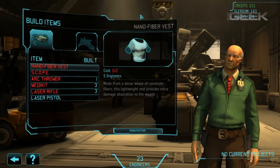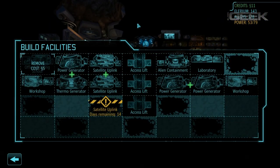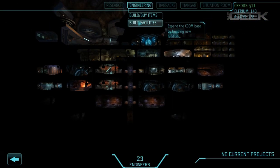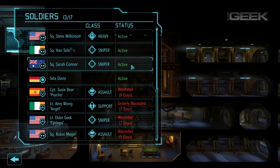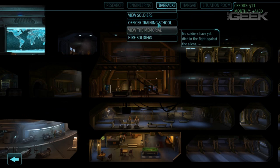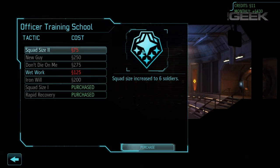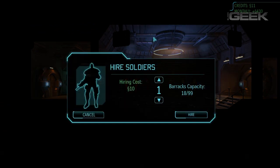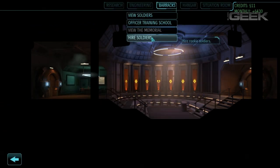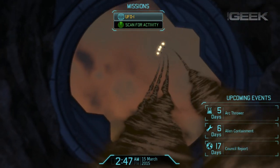Within XCOM's anthill-like operational base, you, as the director, are charged with making sure the organization is performing at its peak. You're given a monthly global allowance, and from there everything else is up to you. You excavate more space to accommodate functional rooms like satellite arrays, laboratories, prisoner holding cells, workshops, generators, and more. You can also use the money to hire more soldiers and upgrade their equipment, purchase more satellites to discover UFOs, and fighter jets to scramble and intercept them.